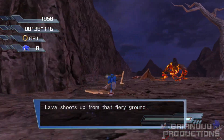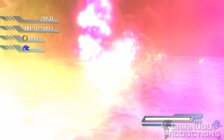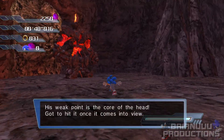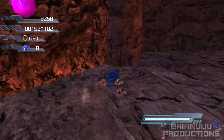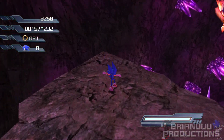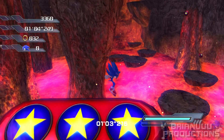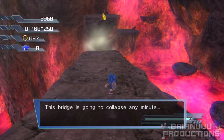Rafa shoots up from that coming round! His weak point is the core of the head! Gotta hit it once when it comes into view! This bridge is gonna collapse any minute!